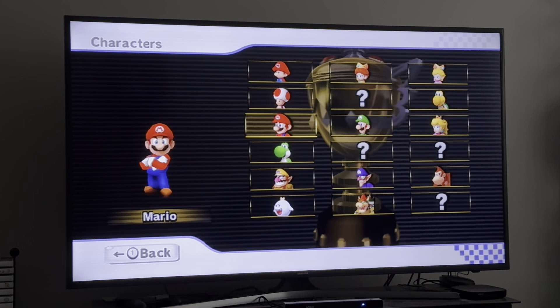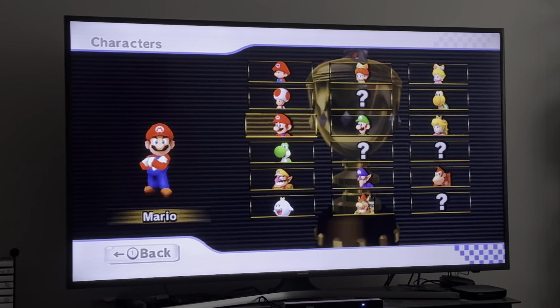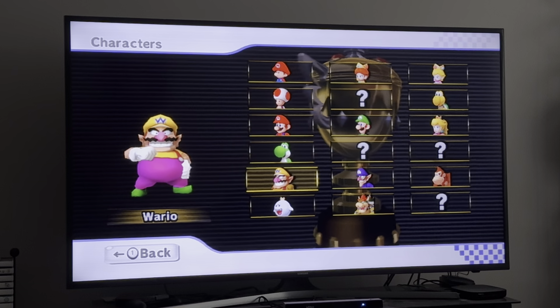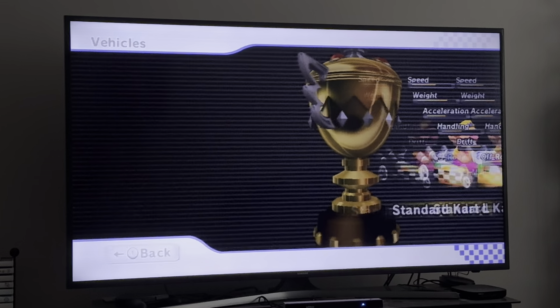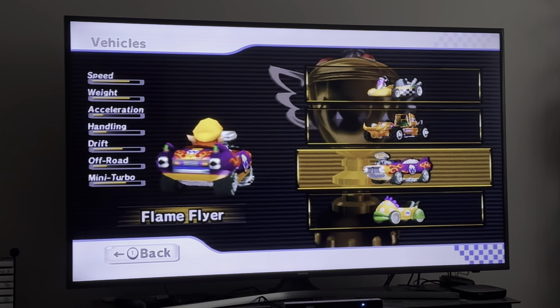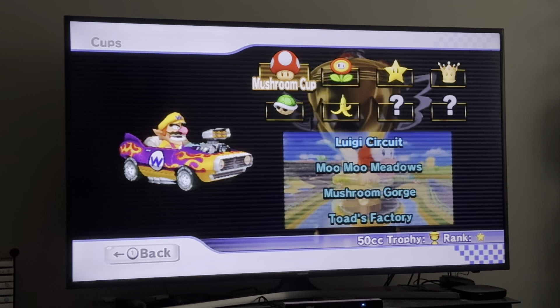There's a new feature of the channel — you can request your favorite kart, track, character, or cup in the comments below. Last time we did the Shell Cup. No one voted who I should use for the Banana Cup, so I'll just play as Wario. I'll use the Flame Flyer, and we'll play on automatic.